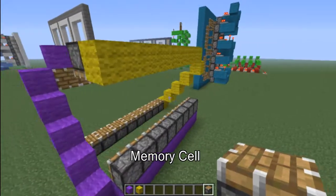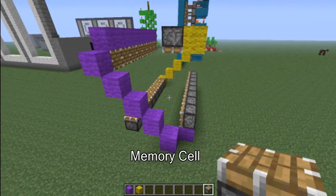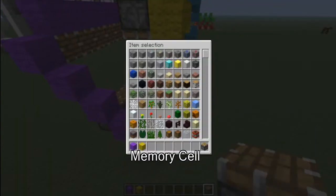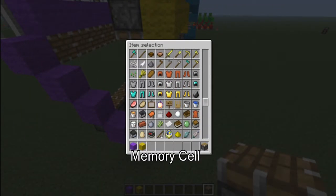Back to this. I have two piston lines controlled by purple, two piston lines controlled by yellow. Now we're going to pull out our redstone wire — or dust — and our repeaters.